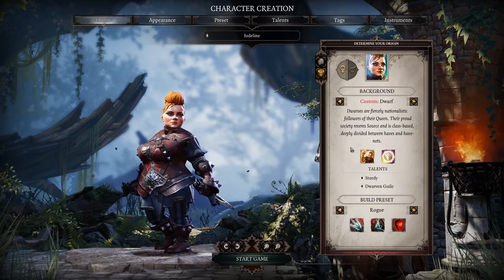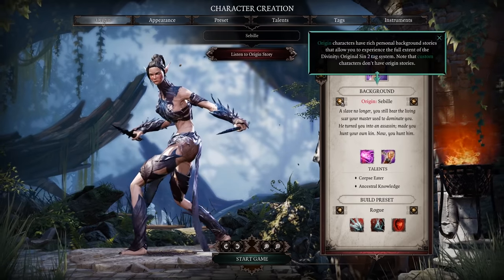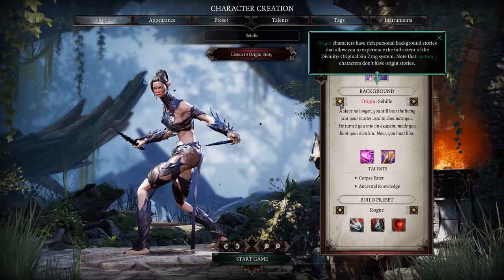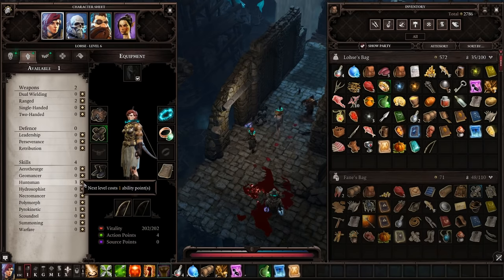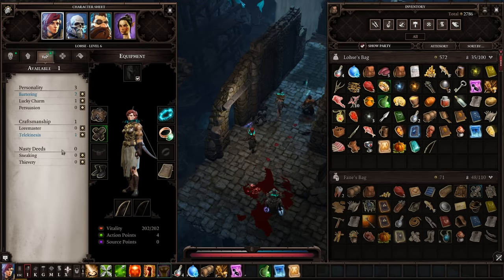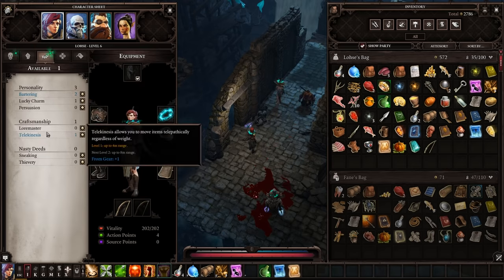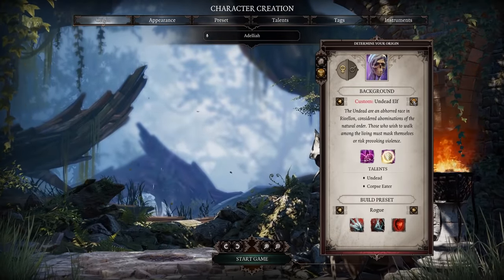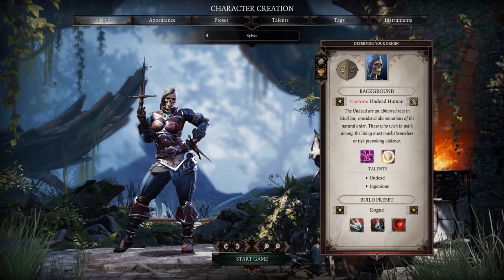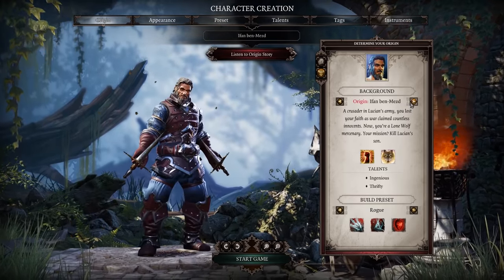Much like its predecessor, Original Sin 2 lets you choose a pre-made character or completely customize one. It's important to realize that no matter what decisions you make at the outset of your journey, you'll be able to reshape your character over the course of the game. You'll also have the opportunity to rebuild your character from scratch if you regret your decisions. But that doesn't mean the choices you make at the start don't matter — Original Sin 2 can be a very difficult game from the get-go, and you'll want to make sure you have a capable character to play with.